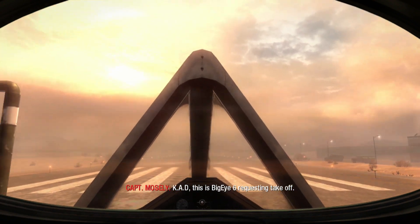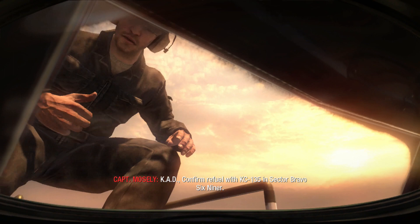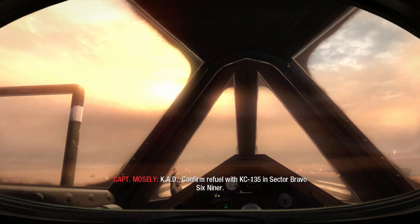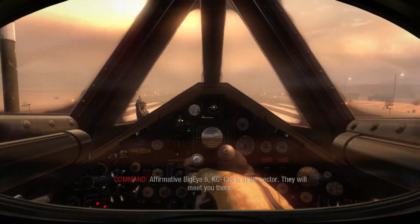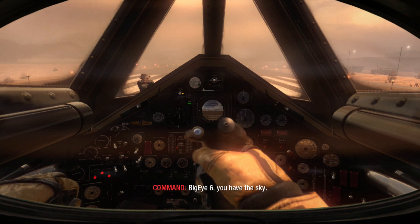CAD, this is Big I-6, requesting takeoff. Big I-6, clear for takeoff runway 4. CAD, confirm refuel with KC-135 and Sector Bravo 6-Niner. Affirmative, Big I-6, KC-135 is in the sector. They will meet you there. Big I-6, you have the sky.